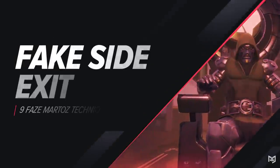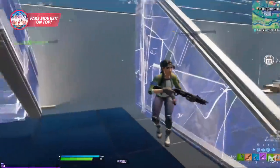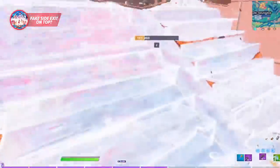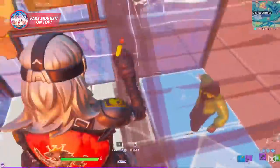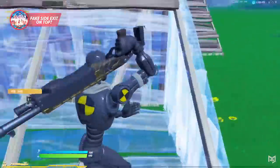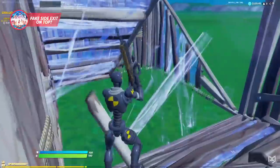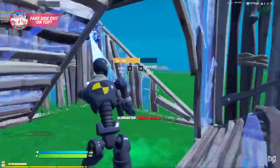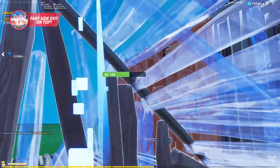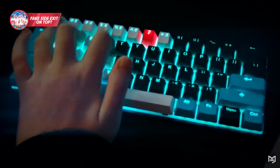Just like Martaz fakes exiting out the top, he also fakes exiting out the side, which is even more useful when players are trapped inside your box with you. Martaz edits a wall either to his side or behind him, and rather than exit, he instead splits his ramp. By editing a wall to your side or even behind you, you're misdirecting your opponent into thinking that's where you're going before editing your ramp and going for the shot. If you can get your opponent to position their crosshairs somewhere else, it reduces the chances they'll be ready to shoot, turning what is usually a 50-50 encounter to something more in your favor.